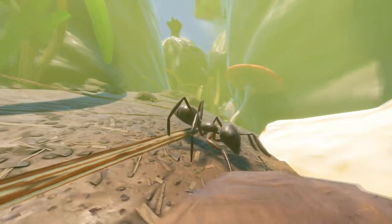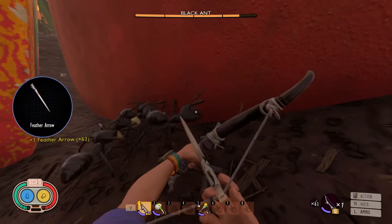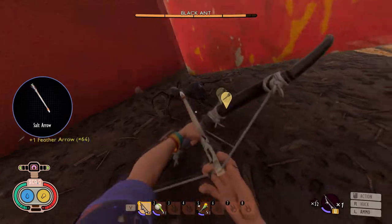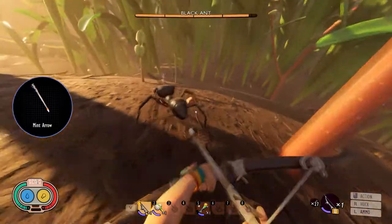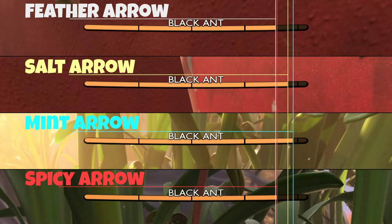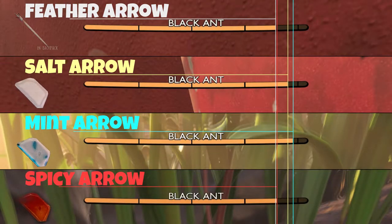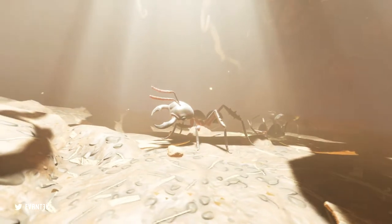Now for the black ant. The feather arrow does pretty well. The salt arrow does less. The mint arrow does even less. And the spicy arrow appears to be the same as salt. The feather arrow did the best damage, which is a bit awkward. So just use regular arrows for black ants.